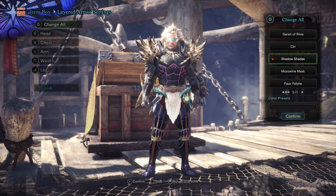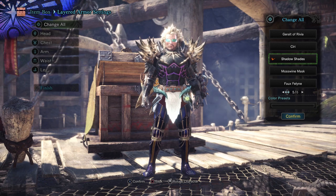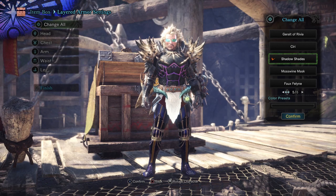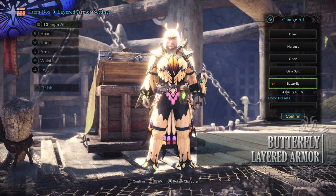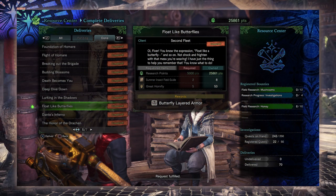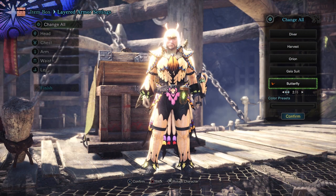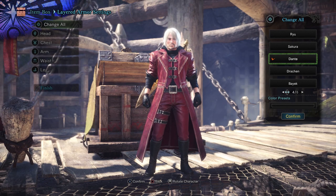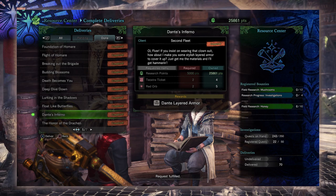Summer Twilight Tickets are gained from doing daily limited bounties or from your login bonus. But you'll also need Black Crystal Tickets, which are gained from the event quest A Flash in the Pan, which has you take on Fulgur Anjanath. Next is the Butterfly Layered Armor. This is from the delivery quest Float Like Butterflies and requires Research Points, Summer Insect Field Guide which is from the challenge event quest Gajalaka Outbreak, and Great Horn Flies which are found from your garden.